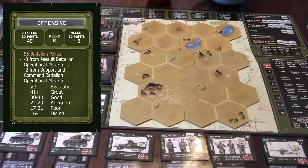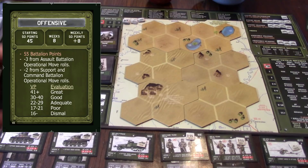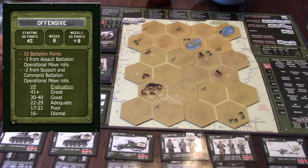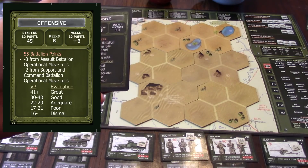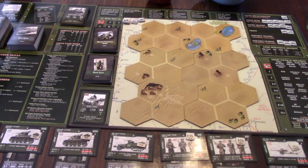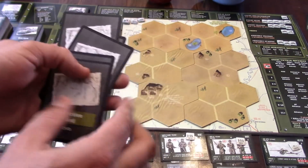The objective card also tells you how long the campaign lasts via battalion points. Any special rules affecting it are in the middle section — for example, minus three from assault battalion move rolls, minus two from support and command battalion operational move. At the bottom you see victory points and the evaluation: 41 or above means you did really well; 16 or under puts you at 'gimpy levels of dismal.' You can mix and match campaign and objective cards freely.